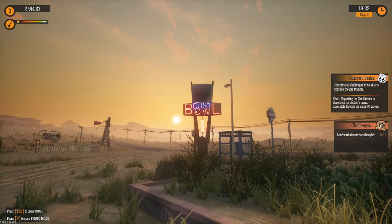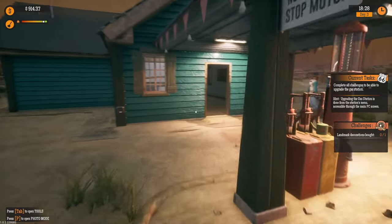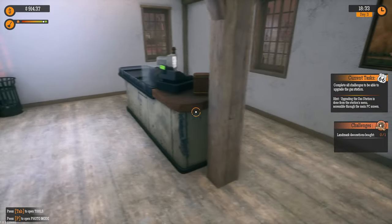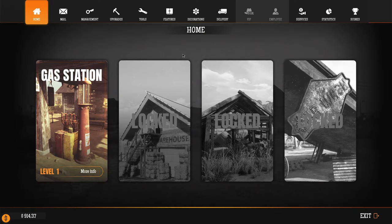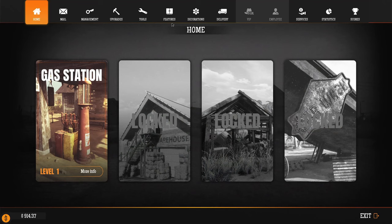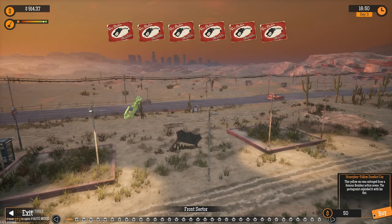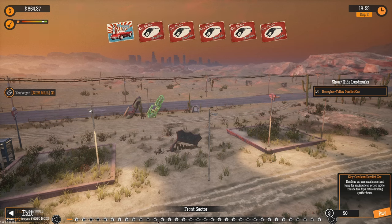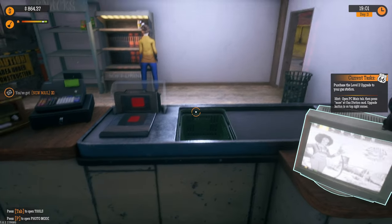Welcome to Dust Bowl! From the previous session we've done some painting and now we need to start working on the rest — the shelves are going to be empty. Let's go for the challenge. We need land decoration: bought zero from one. Landmarks, decorations — okay, we need to buy something. Look at that, how many? That's crazy.